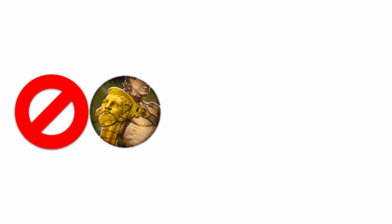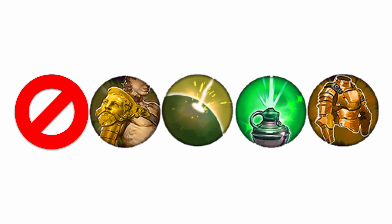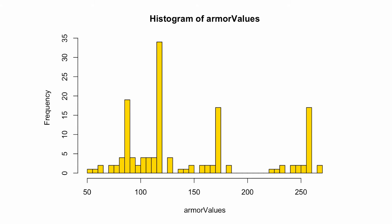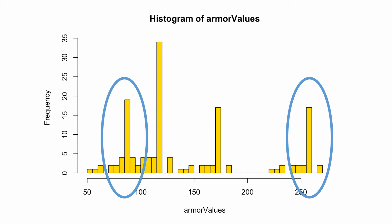What armor values should we consider? Let's consider all the heroes in Vainglory, each of them at level 12, and consider the five different tier three armor situations they might be in: no armor, an Atlas Pauldron, an Aegis, a Fountain, or a Metal Jacket. If we make a histogram of all their armor values, they come out with four major spikes. Because Fountain and Aegis both give 30 armor, they make that second spike twice as high. The analysis would be too long if we considered all four possibilities, so we're just going to take the two extremes.